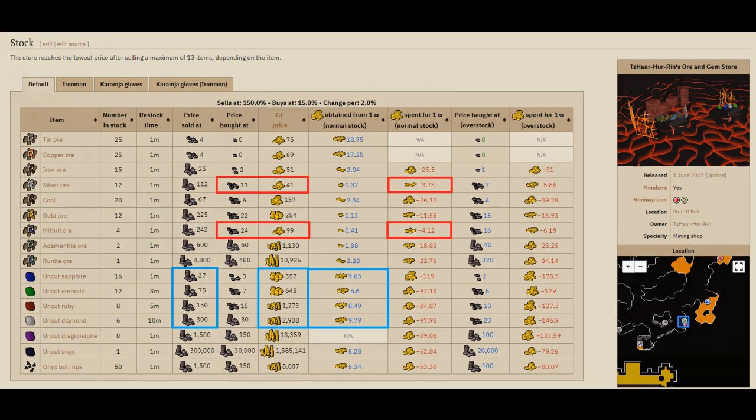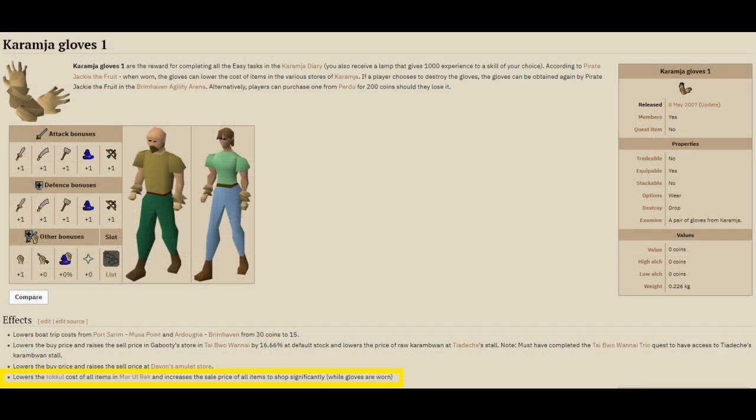By selling mithril and silver ore to the shop it gives you a return of around one tokkul for 4 GP spent. A couple of things to keep in mind: the Karamja gloves give you an even better purchase and sales price, so they should be worn at all times. And like any shop, the more you buy the higher the price goes, and the more you sell the lower the price you receive, so you have to hop worlds to make the best profit.